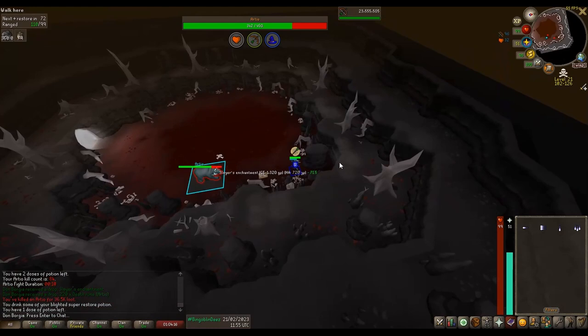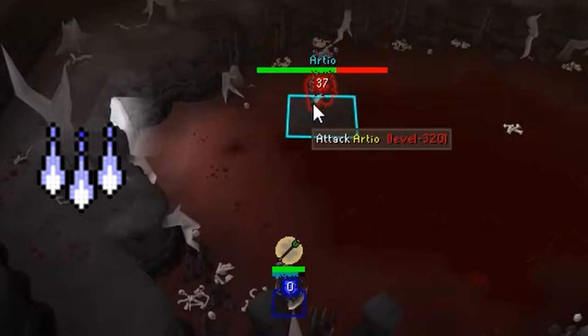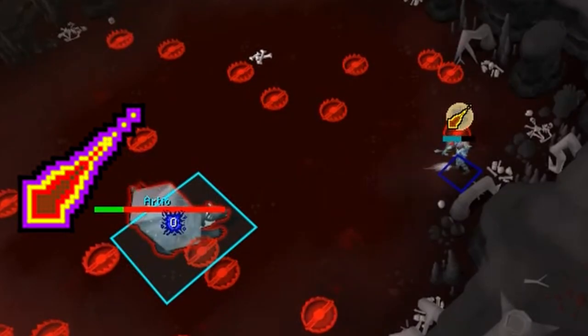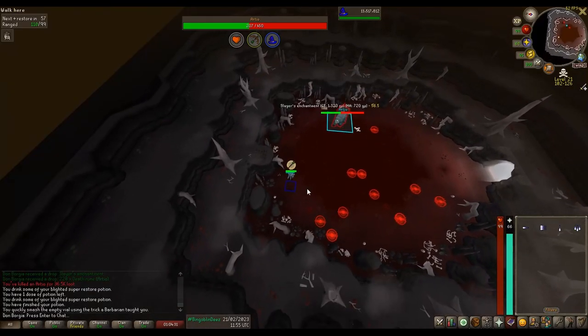That is basically the whole fight. Here's a quick summary: have protect from missiles enabled for the majority of the fight. Freeze Arteo if his true tile square is moving. Switch to protect from magic when he does his magic attack and keep it turned on until it hits you. Avoid the traps — you can skip over them — and try to avoid his melee attacks.